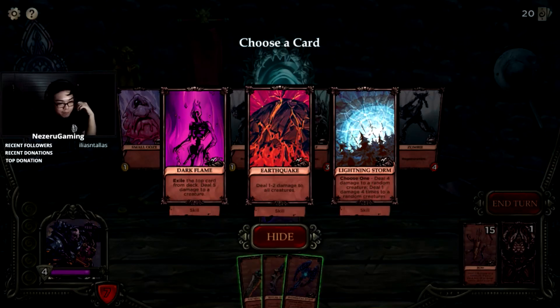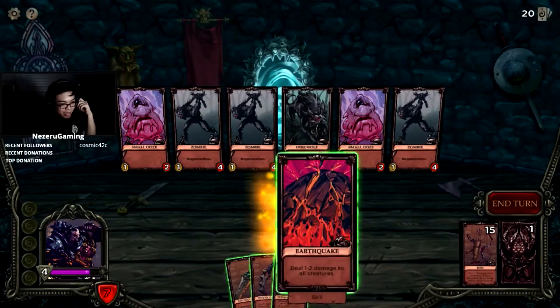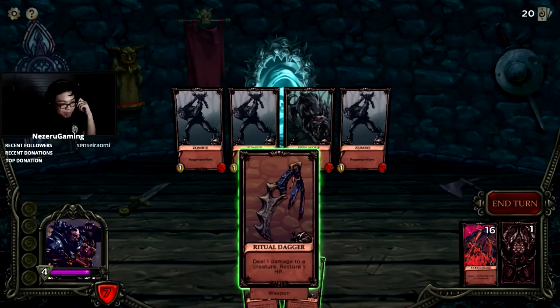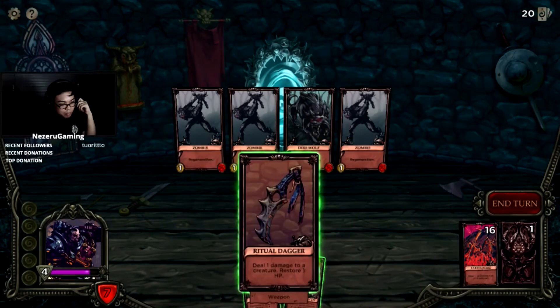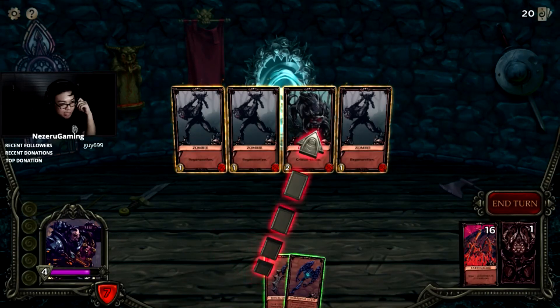Lightning Storm: deal four damage to a random creature. Deal one damage times four to random creatures. Screw it, I'm taking the Earthquake! Earthquake, motherfuckers! We're winning — we're gonna win this! Draw two cards, discard a card at random, deal two damage to a random creature. One to two damage — take out this wolf.